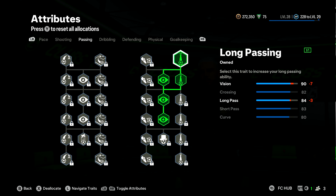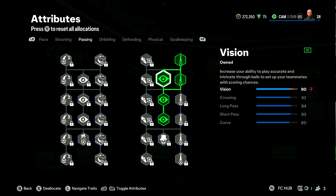Then we move over to the passing tab. Two long passing on the right-hand side, then we're gonna come inwards and go straight down and get those three eyeballs.